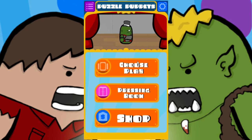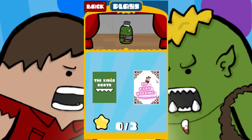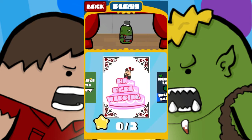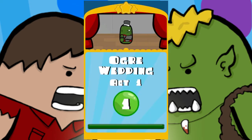So let's jump straight into the game. What you do is you choose any play you like — we'll have various different ones once we actually release the game. For now, we'll show you the Ogre Wedding. This is one of the first ones with our first cutscene.